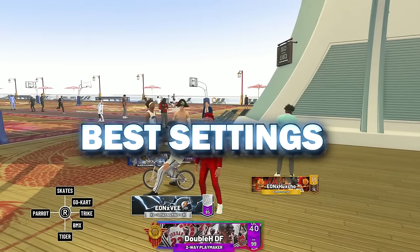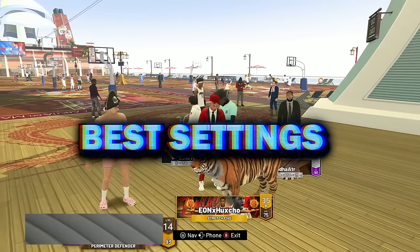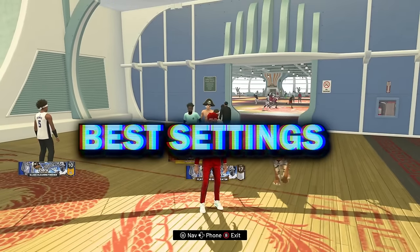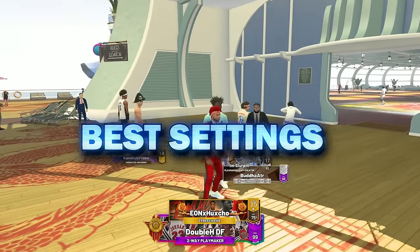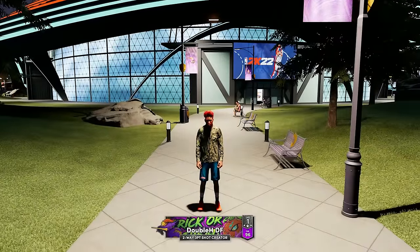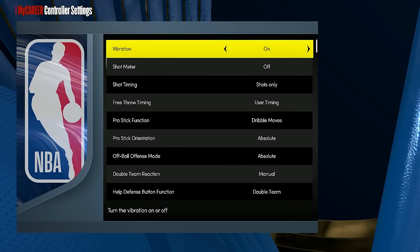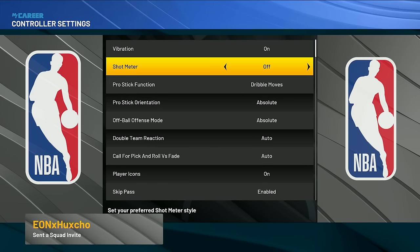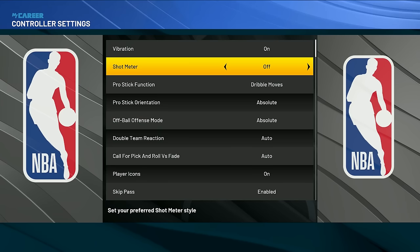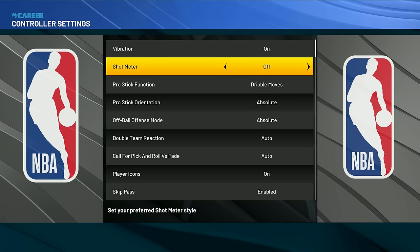The first thing is going to be the settings. Both on next gen and current gen, click the start button, go to options and settings, then go to your controller settings. For vibration, you're going to want to turn that on. Vibration doesn't work for shots on either next gen or current gen, but it does vibrate when you bump someone on defense or get a dunk — some people just play better with that. Now the shot meter — both next gen and current gen — you're going to want to turn this off.